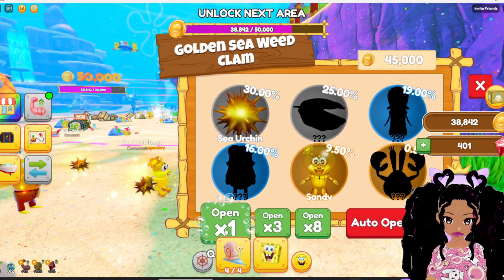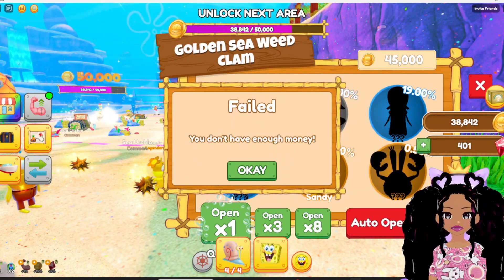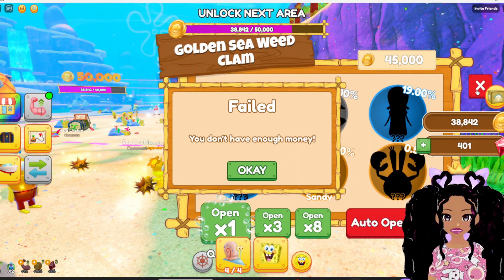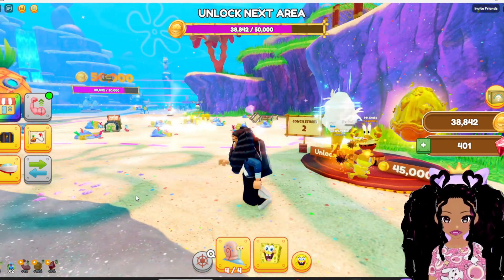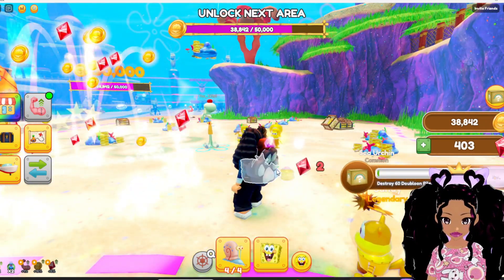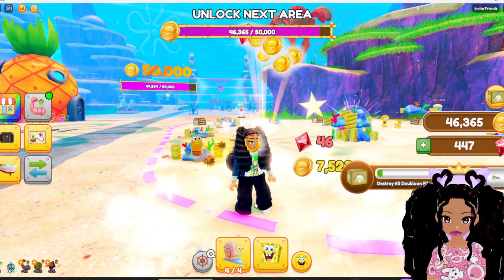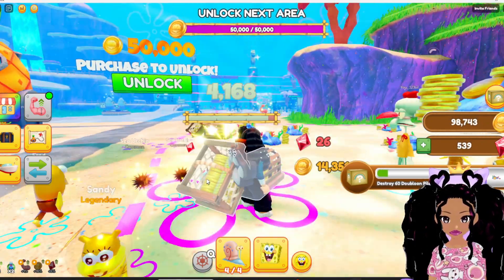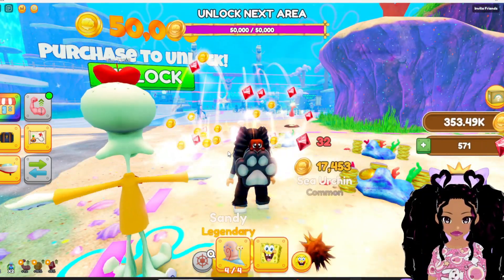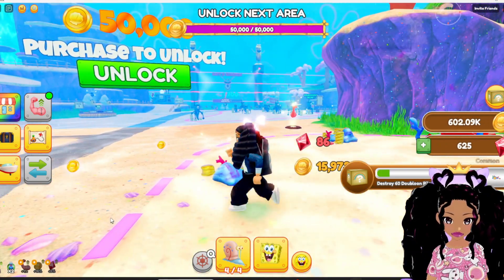That is so cute — look at the little Sandy, she's so adorable! Another sea urchin. I'm gonna go one more — failed, you don't have enough money! They're 45,000, I didn't realize it was that expensive. Let me get some dollars! Oh my gosh, I got a ton of buddies now — too bad I can only have so many at once. Come on, you guys, pick up my stuff! Excuse me Squidward, you're in the way — hey, why are you taking my stuff? Let's not get silly over here.